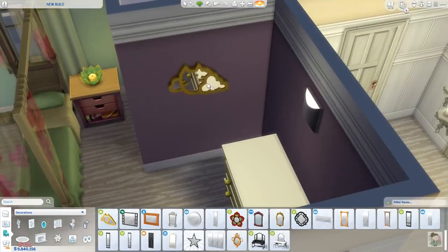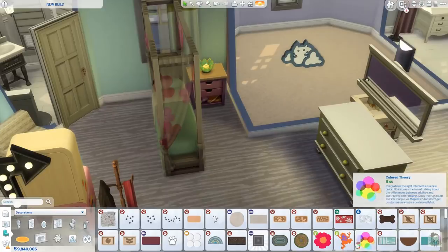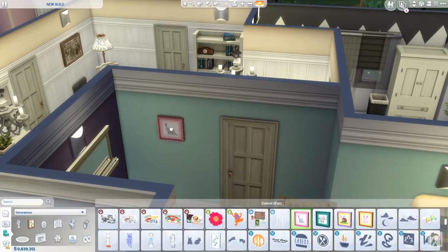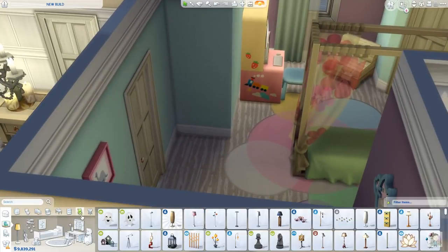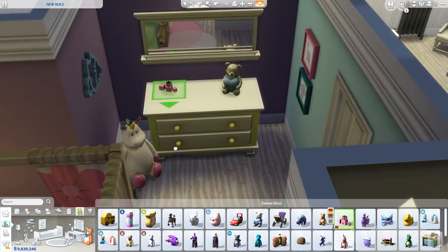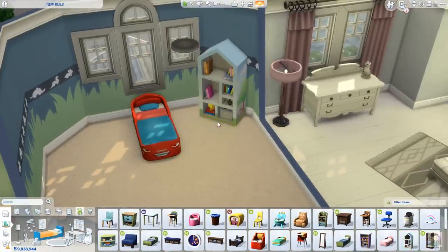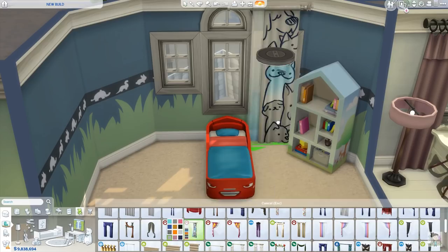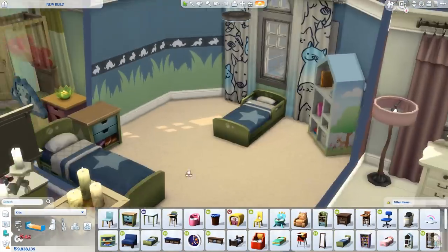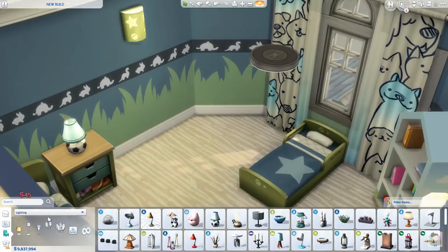This particular room is based around that really pretty bed that came with Seasons. One thing I did love about the room sizes in this build is that the floor plan makes them a lot smaller, and I find smaller bedrooms so much easier and quicker to do. This is the final bedroom — a twin bedroom for boys, with a boys' bed and a toddler bed as well.